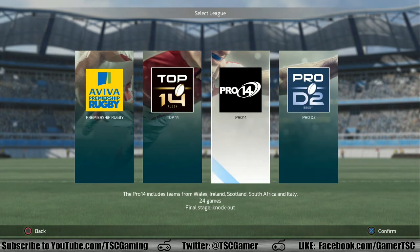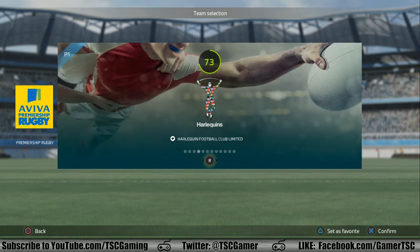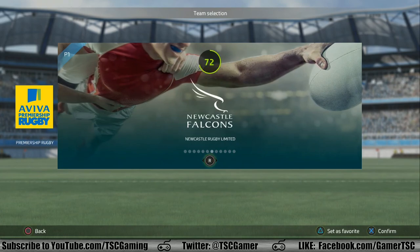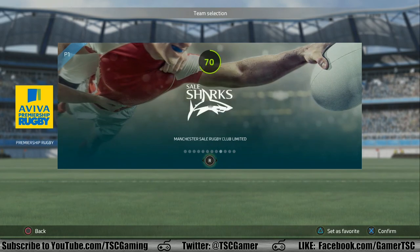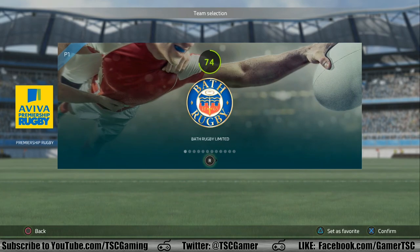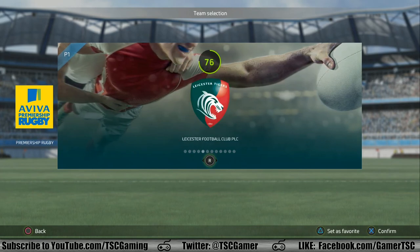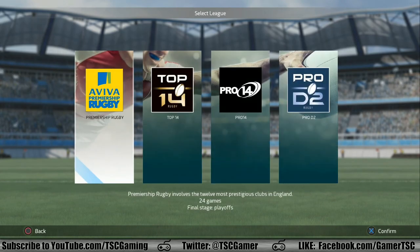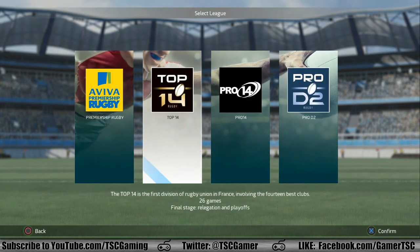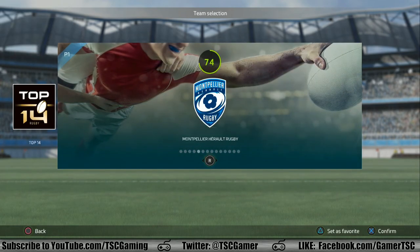If you guys want to see an example of some of the teams you'll get in each league — in Aviva you get the likes of the Harlequins, Leicester, London Irish, Newcastle, Manchester, the Wasps, Bath Rugby Limited, Exeter Rugby Club Limited, Gloucester Rugby Football Club Limited — pretty cool. I love these logos and uniforms, by the way, and I think you will too if you are a rugby fan or not. Top 14 has a ton of different teams from France, as you can see.